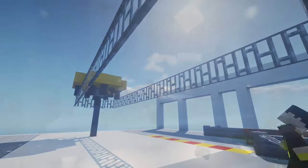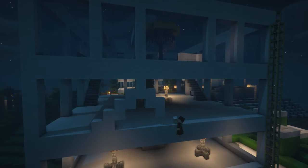After that, it's time to work on the floor below. The floor also connects to the link bridge that goes to the visitor centre.